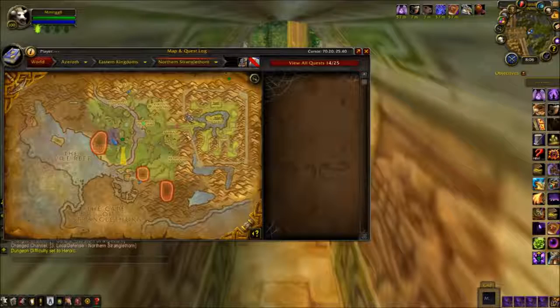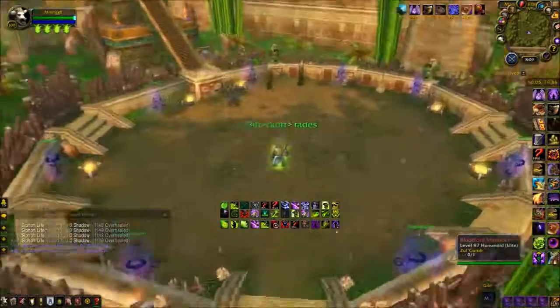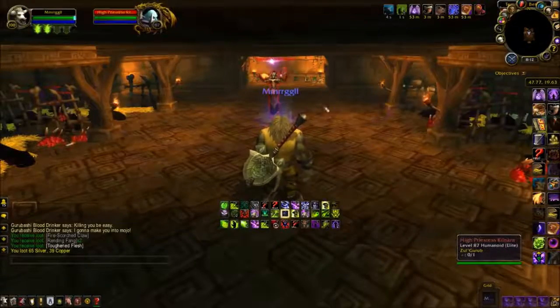Next on our list is Zul'Gurub. You can only do this instance on Heroic. There are two boss droppers: one is Bloodlord Mandokir, who drops a Raptor, and High Priestess Kilnara drops a Panther.